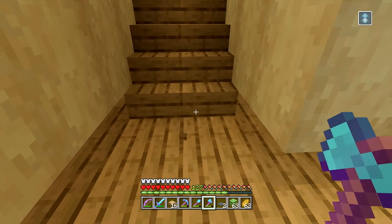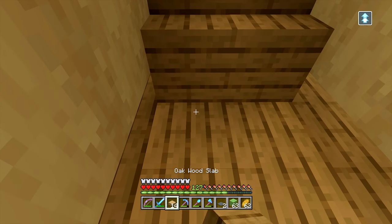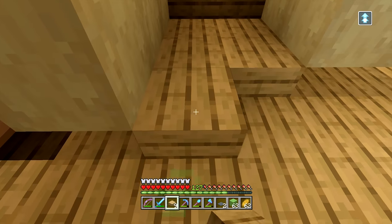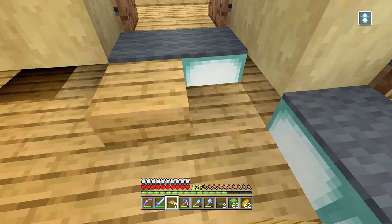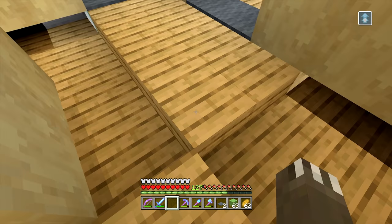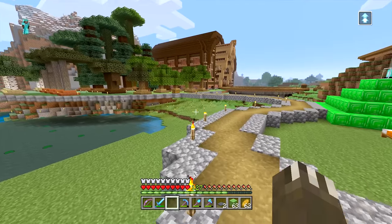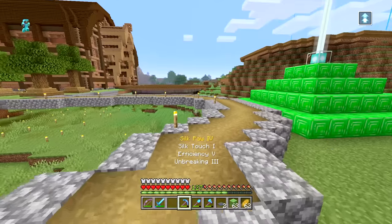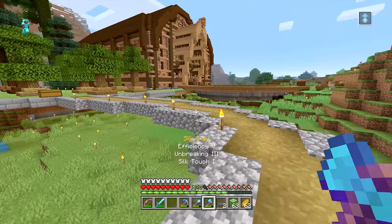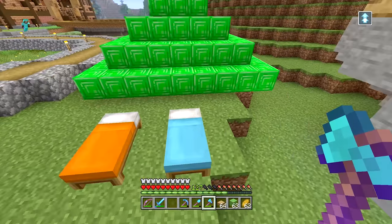The next step would be to go ahead and get our floor in place, and then we'll have the basic structure of the interior done - it's all down to the details after that. Let me go ahead and finish getting all these slabs in place. I'm out of slabs, so let me go ahead and get some oak and then I'll get the slabs in place.